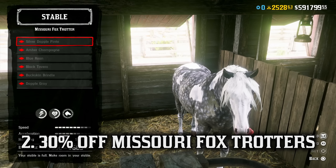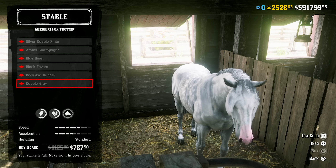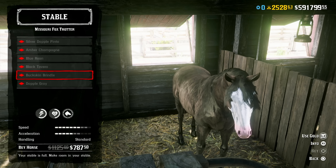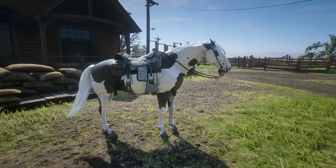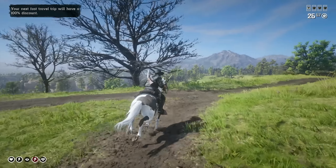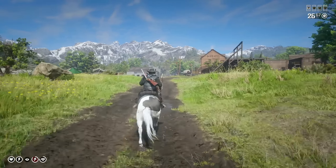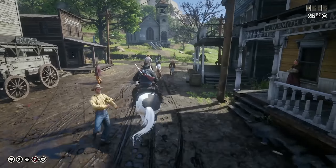Moving on, we have 30% off the Missouri Foxtrotter horses. These horses have excellent stats that make them suitable for most activities in the game. The Foxtrotter is more known for its speed and stamina over health and acceleration, but those stats are still quite good. The base speed is 7 out of 10, and with the best saddle and stirrup upgrades at maximum bonding level, this horse can reach a maximum speed of 10, putting it among some of the fastest horses in the game. The base health is 5 out of 10, but with bonding it increases to 7 — a decent health pool that can withstand a fair amount of damage.